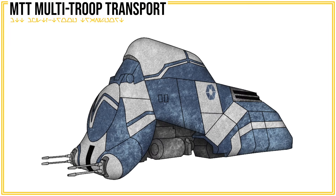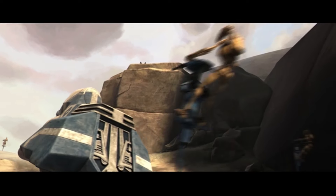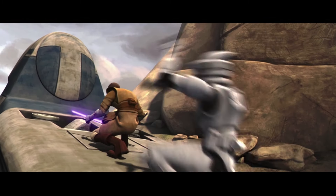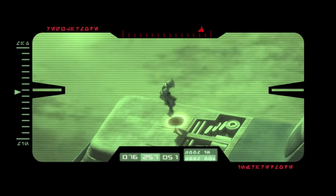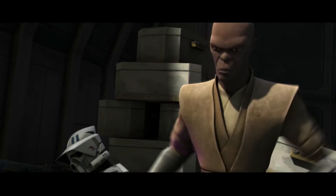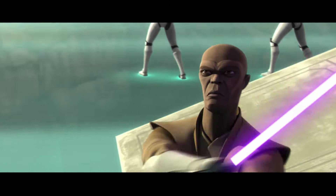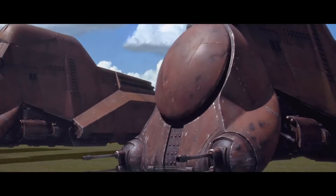CIS variants were given a paint job to better match the blue and gray look of the Confederacy. Another notable MTT variant was during Watt Tambor's occupation of Ryloth, where this sleazy Skakoan used two of these transports to haul treasure back to his palace. The droid racks were likely removed, giving Tambor even more cargo space for his riches. We also get to see the MTT's cargo hatch, where Mace Windu alongside Razor and Stack were hiding. As the cross-section notes, it was also great for transporting destroyer droids.